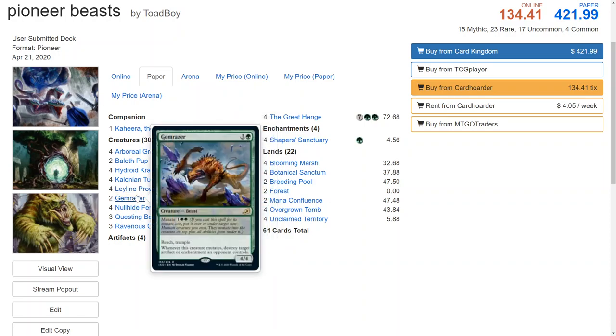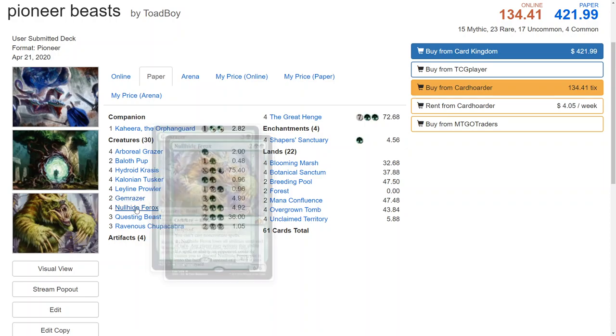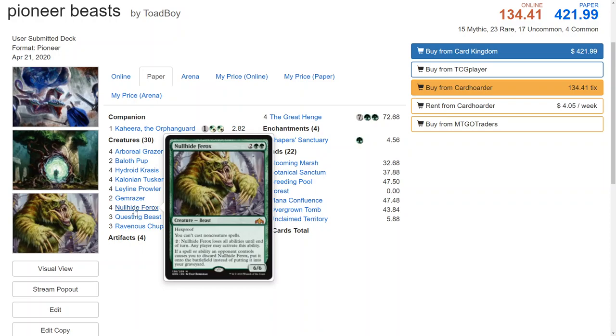A couple of Gem Razers — not only does this card let us destroy an artifact or enchantment, it also has reach. If we mutate it onto an Arboreal Grazer we get our value back out of the Grazer because it becomes a 4/4 with trample. Since it's the same creature it doesn't need haste — you're just going to swing in with it.